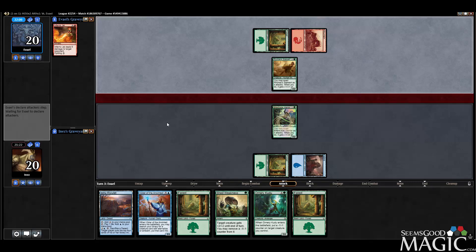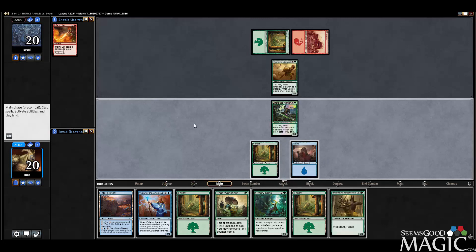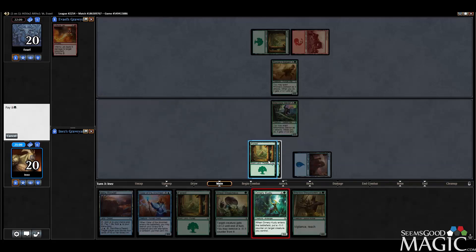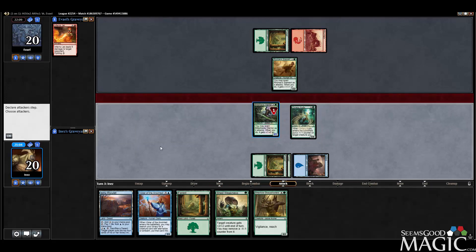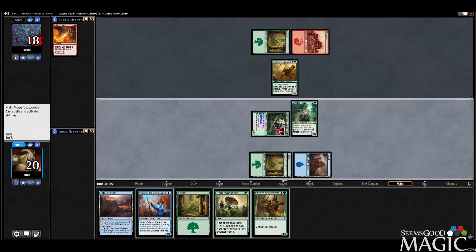Cycling the Inferno Jet. Let's see if they Exert — they don't Exert. That's not what I expected. For that reason, I think I'm going to play Kudu first, actually. Because if they're keeping it back, that tells me they want to trade. So if they want to trade, why don't we just offer up a little Death Toucher to them — and now they're like, okay, I don't want to trade.